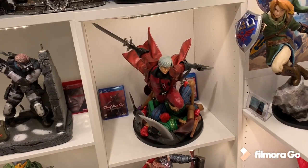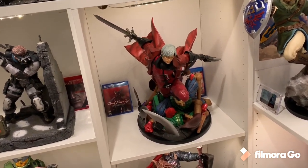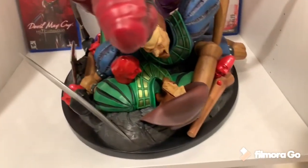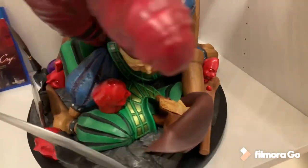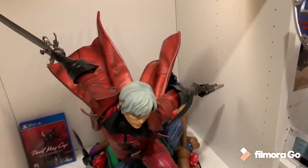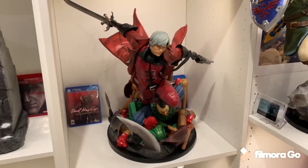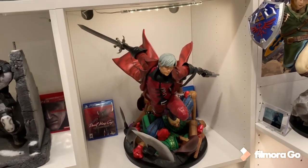Second honorable mention, number 14, HMO Dante. This is an absolutely phenomenal statue, I think limited to around 300. The base has like five or six different killed characters from the first game — he's stepping on the head of one and the body of another. There are orbs with a translucent glowing effect, tons of arms. Dante himself is just dynamic — the way his cape flows, he has switch-out parts, phenomenal detail. Super heavy, very detailed, great paint job. Just all around an amazing statue.